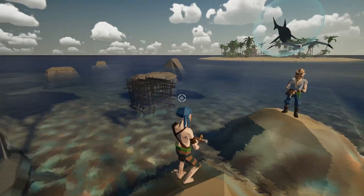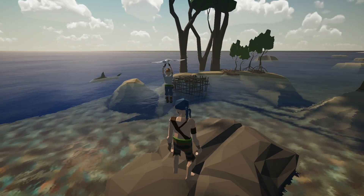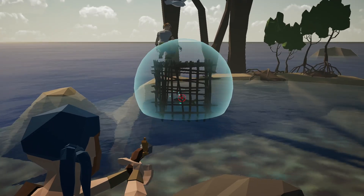We love animals, so we don't want to kill them. In this cage you find one of the precious fish you need to feed your seagulls with. But how do you get to the fish?